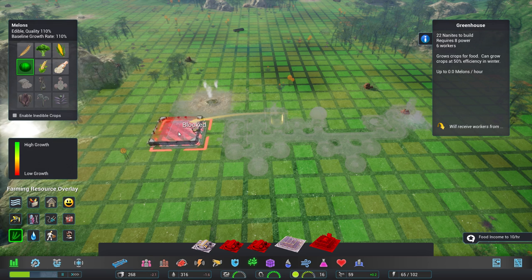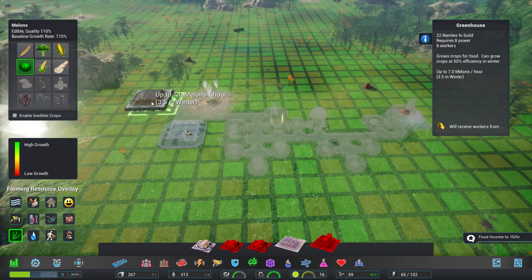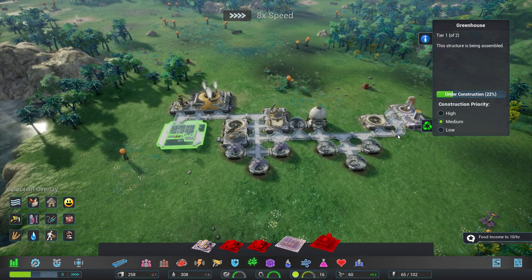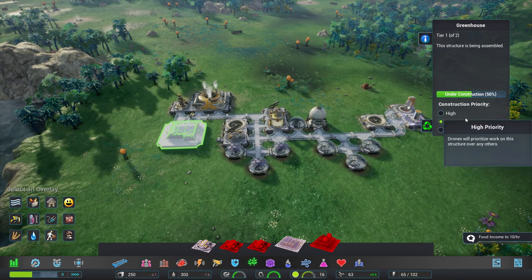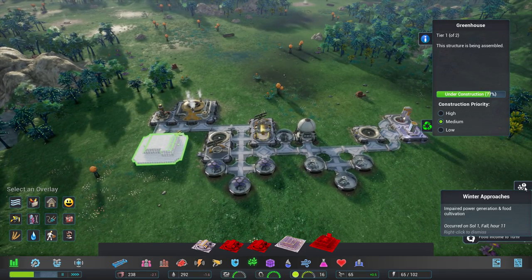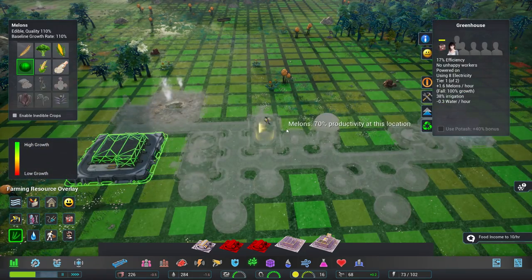For our first farm we're going to go ahead and get some melons going. This will produce around 7.2 to 8.2 melons. Let's see if we can upgrade it - we won't need extra workers, we'll just get more food. Winter approaches and we're going to have a food deficit when it gets here.